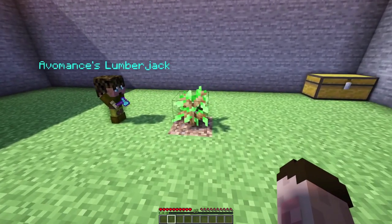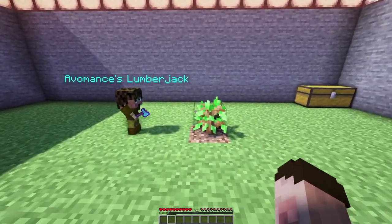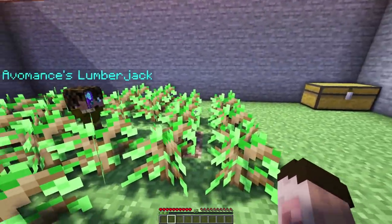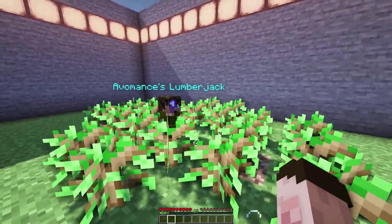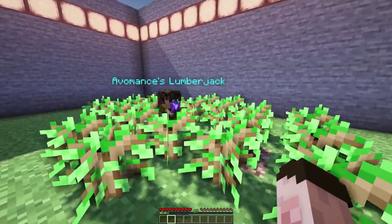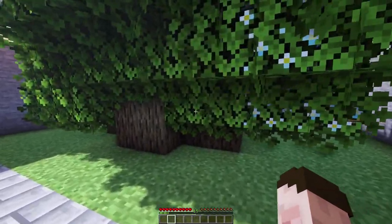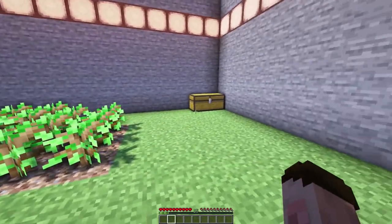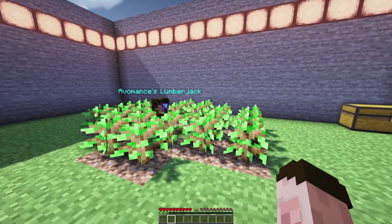This minion will do exactly the same thing for any trees in a six-by-six square around him. So you can get loads of wood done all in one go. I've surrounded him with loads of trees — this is a smaller area just for demonstration. I give them a twerk, they grow, and you can see a big load of trees. He will chop them all down, plant them all up again, and look at all of that wood! That is the way to collect wood with a minion.